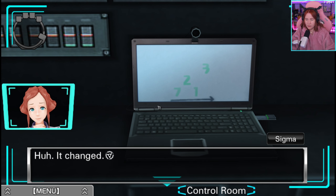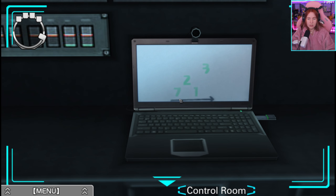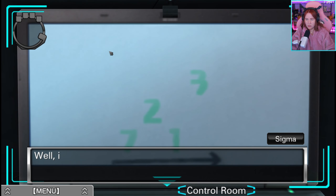Look at the screen — it changed. This is the paper with the numbers on it, right? It's only showing four digits: 7, 2, 1, 3.